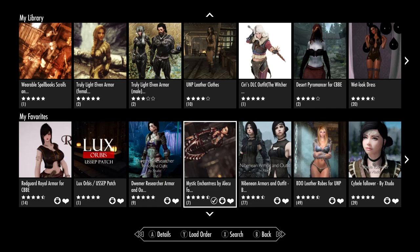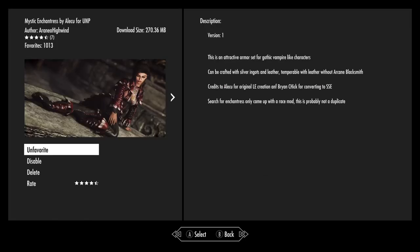Hello. We want to take a look at Mystic Enchantress by Aliku for UNP. Now, this is a pretty big mod. This is ported by Aranea Highwind. The idea is, this would be kind of a gothic vampire look.